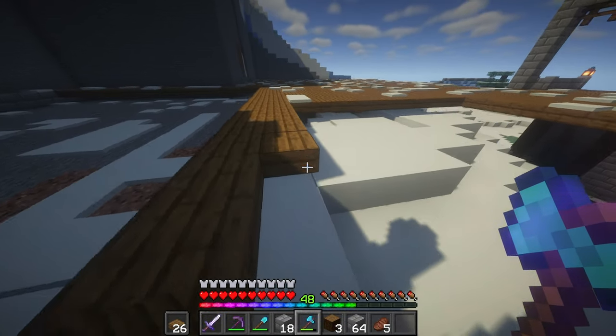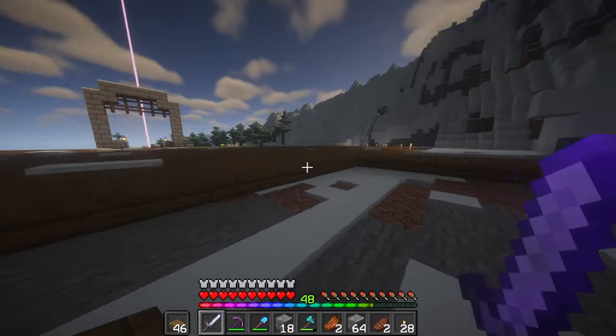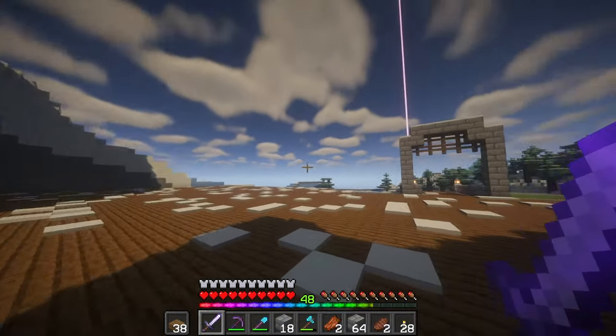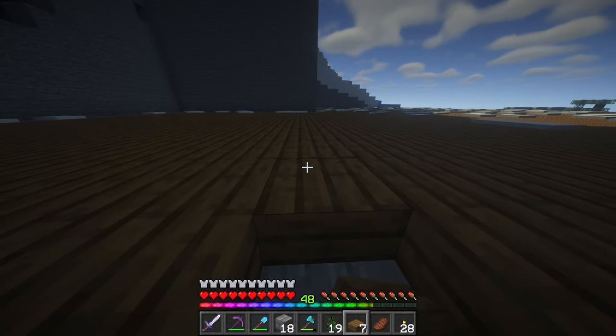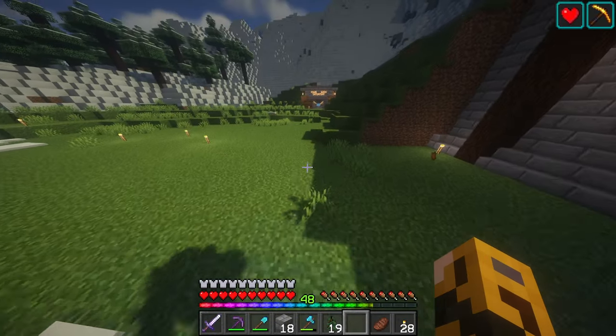We're almost done with the throne room floor. After that we just have the walls and we're done with this layer. I do plan on making this multi-layer so that we can have some rooms up above and be able to access the walls and whatnot, but for now we just need to work on this layer itself. And here we go — the throne room flooring is now completed. Now we need to create the throne itself.